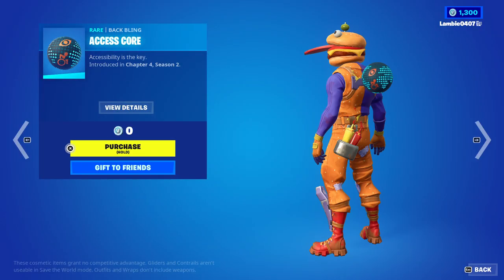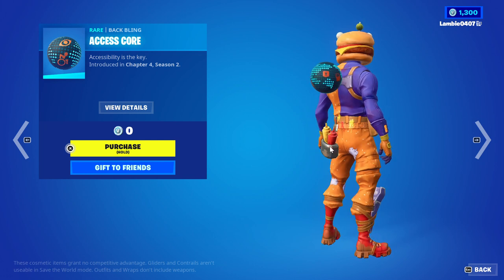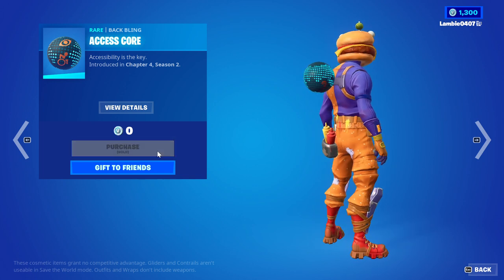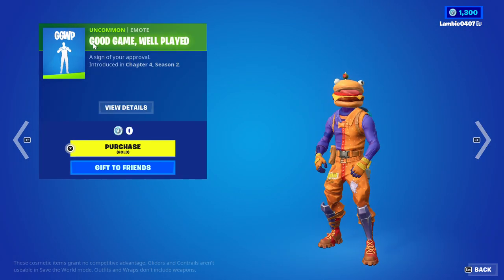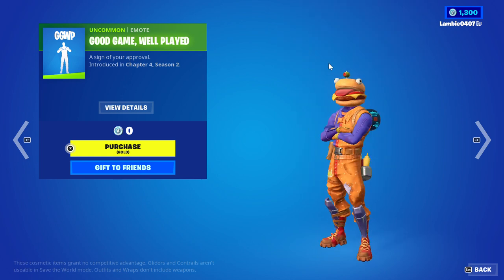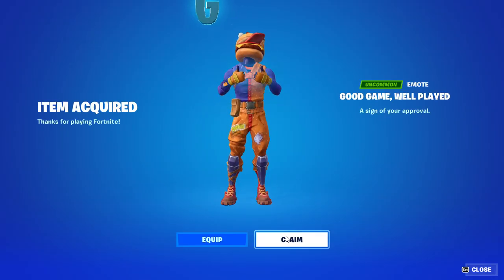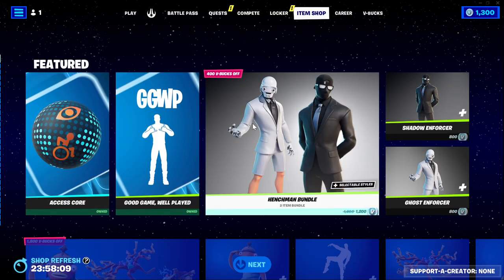There's the new free Axis Core Back Bling. I can't remember exactly what this is for, but it has to do with disabilities — you can see like an eye for blind, wheelchair, ear for deaf, you get that. New free back bling, as well as the new Good Game, well played emote. I believe every time the letters are different, like the colors, and that is also free. I guess it's for the same event, I don't really see the correlation though. So cool, two new free things.